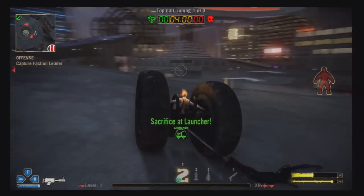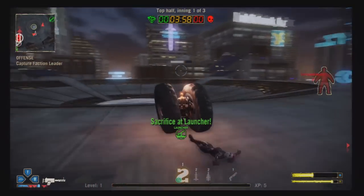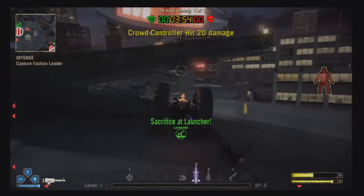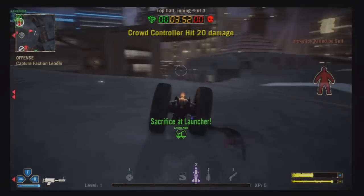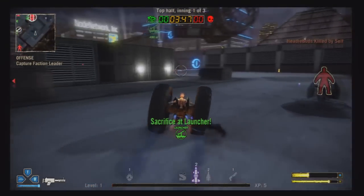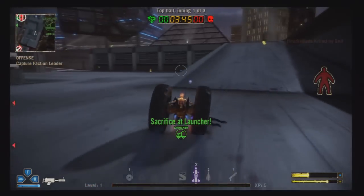Together, if you hit someone with that, it does a decent amount of damage. I think on the smaller cars it does about 50, and in cars it does about 80 to bigger ones — which is equivalent to environmental damage, which I'll get to in a second. I think it's called Crown Control, is what it is when you hit someone.